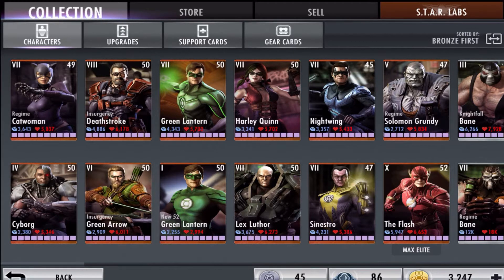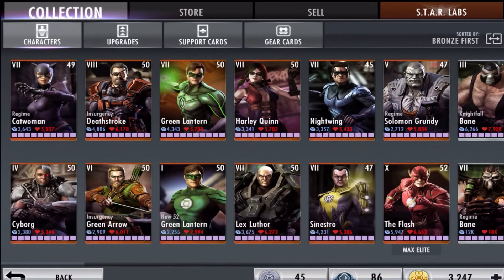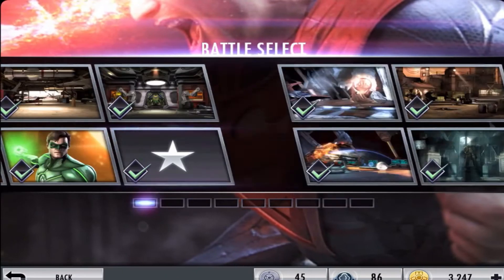The first one I'm going to say is Catwoman Regime. There's not many reasons to say that, but this one is actually one of the cheaper ones to upgrade — I think it's only about eight thousand. I don't really use this character that much, but the reason I have her is for one specific item, same as Harley Quinn who could be an honorable mention.